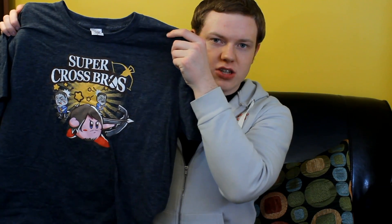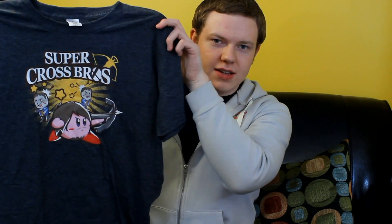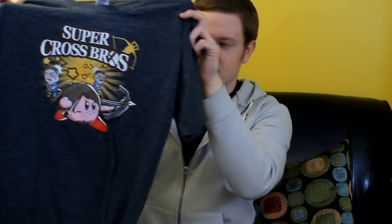First of all, for the t-shirt — this is cool. We have Super Cross Bros, so it's like Walking Dead themed Smash Brothers. That is really cool. And the material on it is actually nice too, it's not just really lousy iron on. Next up we have a Walking Dead action figure — this one is The Governor. Pretty cool.